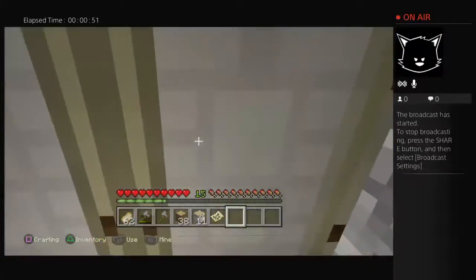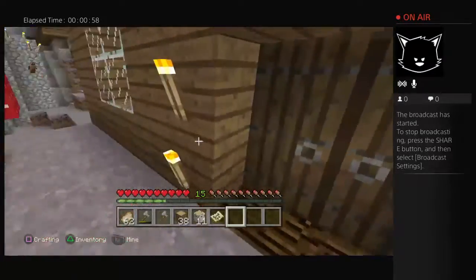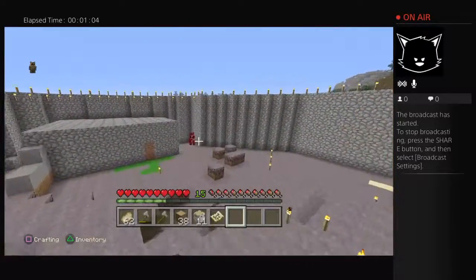You see two doorways — open them up. This is Ray, my friend's house. Ray's house is right here, and then over here we got — I forgot actually.